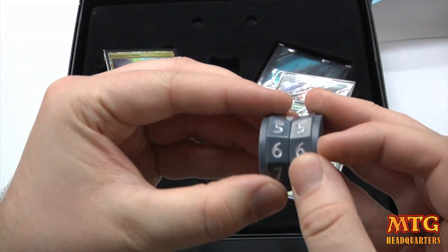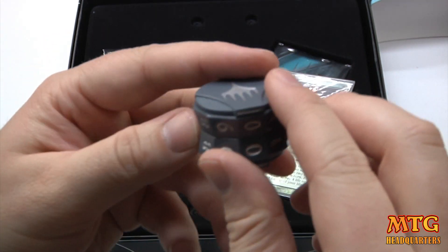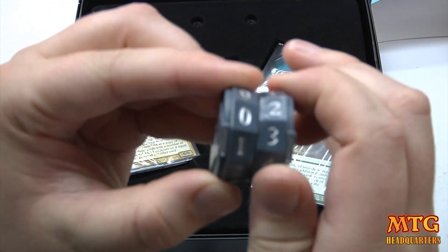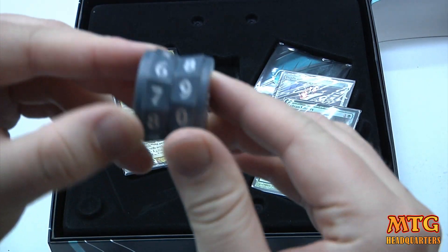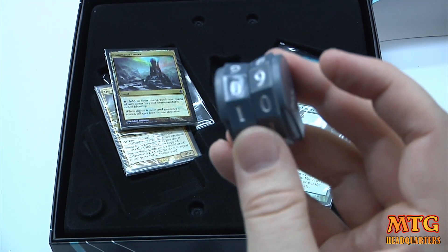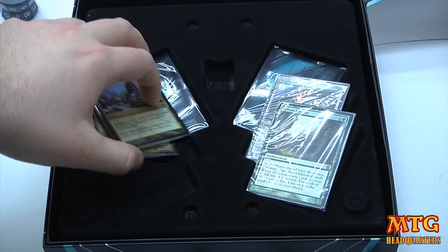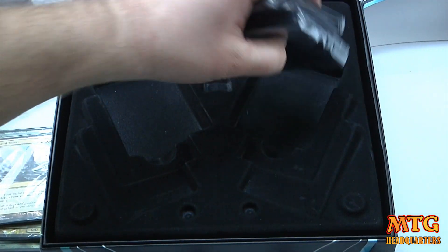So you basically have a spin-down life counter — let's see how this works. You're at 10, 11, 12, 13... Because I review things and the idea of reviews is whether or not you want to spend your money: if you're enticed by the tokens, don't be. I feel this is pretty cheaply made. Pretty disappointed, sorry Wizards.